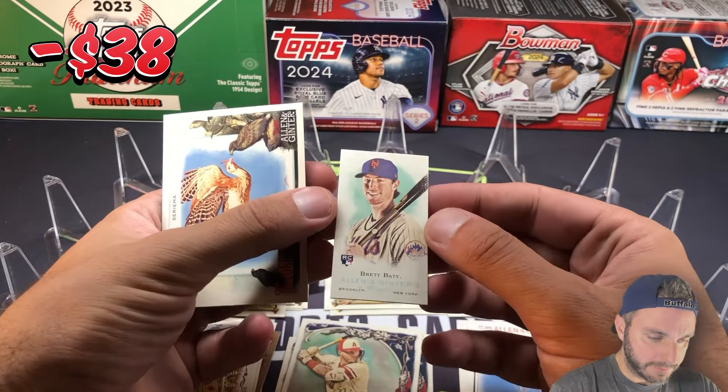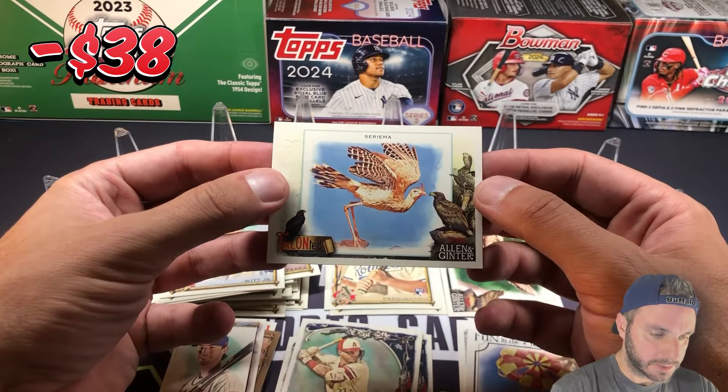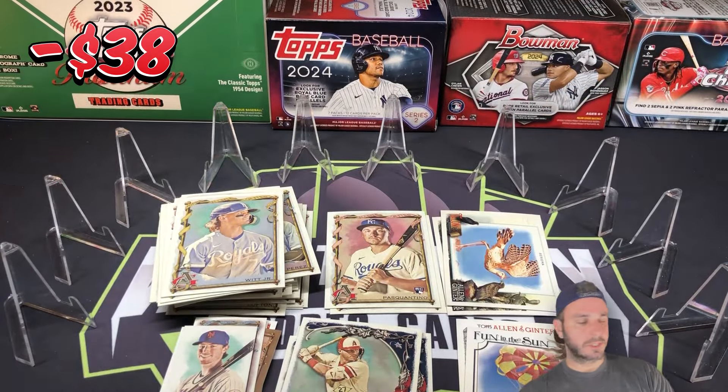I do not know the difference in all these minis, but Brett Beatty. And then we have Talented again — Serima. No idea. All right, that was the end of blaster one — let's get into blaster number two.